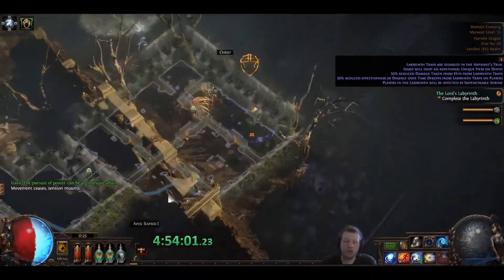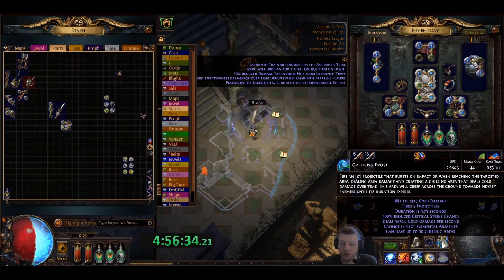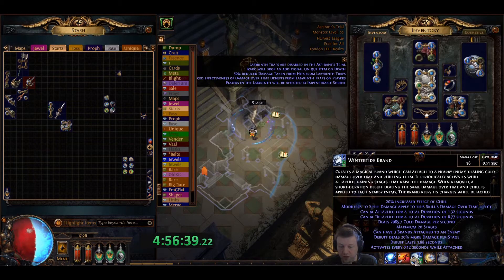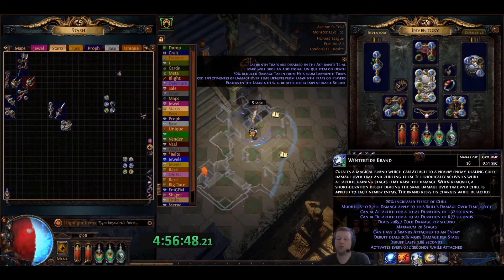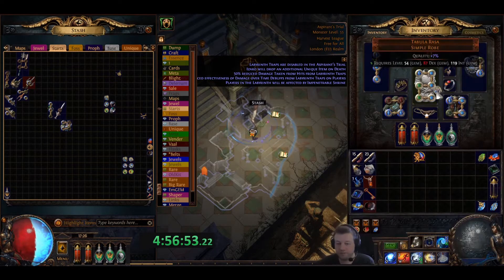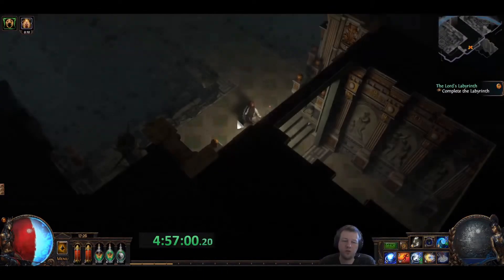Labyrinth traps are disabled. Swift Brand support is what I'm looking for. Let's take a Bone Chill switch. Now let's see what this does — 3.76 seconds drops down to 1.32 seconds. That's a massive drop. But our cycle speed goes from 0.18 to 0.12. I'm not sure that's gonna reach full capacity. Let's see how it goes — we can always switch back. Probably not the best time to change it out when we know what we've got works.